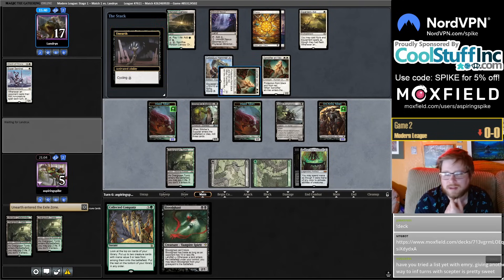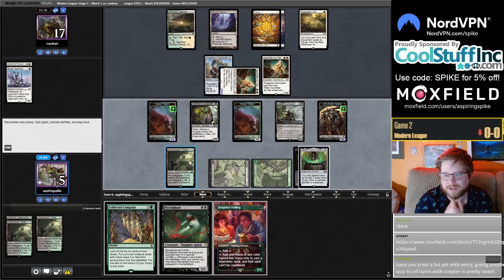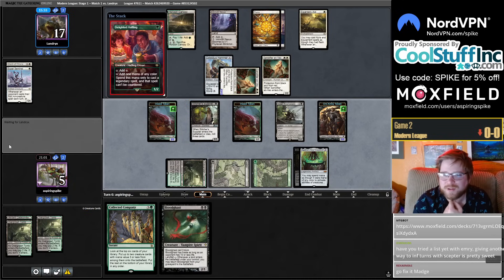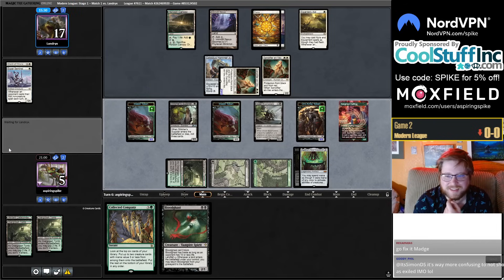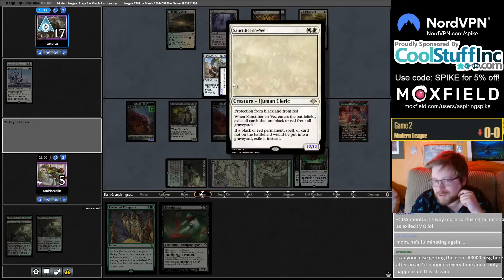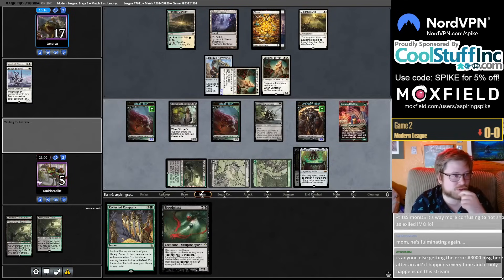Okay, the plan is: draw mana dork, chump block. Next turn cast Coco — these will all be mana dorks — and I need to Coco into Priest plus a mana dork, then draw a mana dork every turn to continue chumping. Or I could just draw Haywire Mite, although they could just start attacking for two.